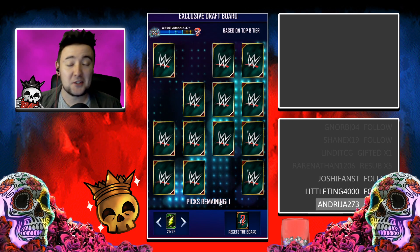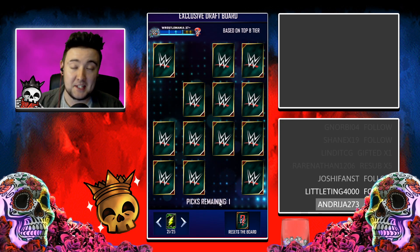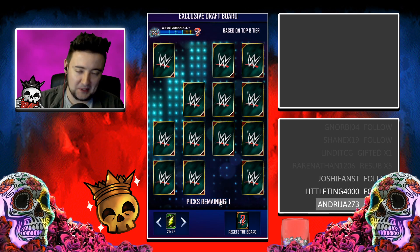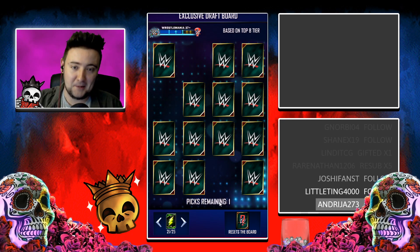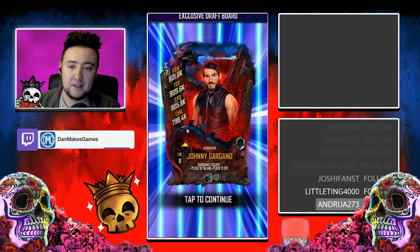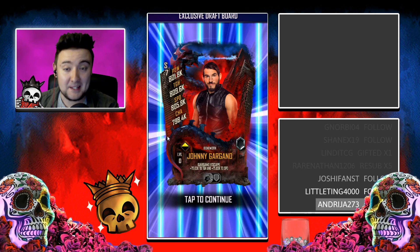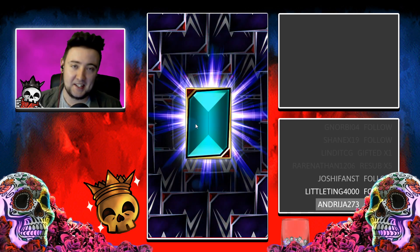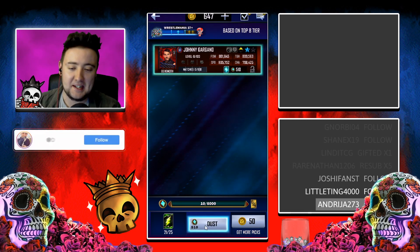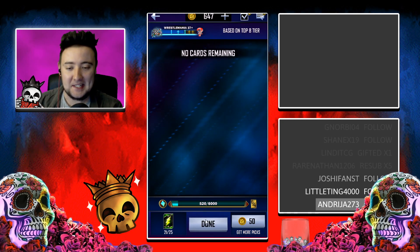Generally speaking, you don't really get low-tier cards. I've done about six total picks from this draft board — this will be my seventh. I got one WrestleMania 37 tier pool, and the rest were all Royal Rumble 21 cards. I went in the middle here and got a Behemoth Johnny Gargano — not anything I particularly want, but it's still a high-tier card worth 510 dust points. And just like that, we're on our way back to another 6,000 for potentially another tier pool.